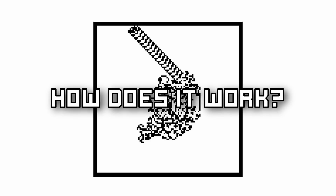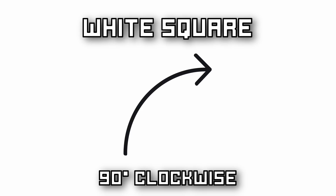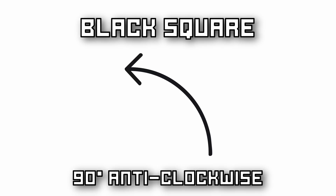How does Langton's Ant work? At a white square, the Ant Block has to turn 90 degrees clockwise and flip the colour of the square. Then it has to move forward one block. At a black square, it has to turn 90 degrees counterclockwise, then flip the colour of the square, and move forward one block. This process is repeated until it creates a really weird pattern. After a while, this pattern repeats itself, and if you look at this section, it kind of goes on infinitely.